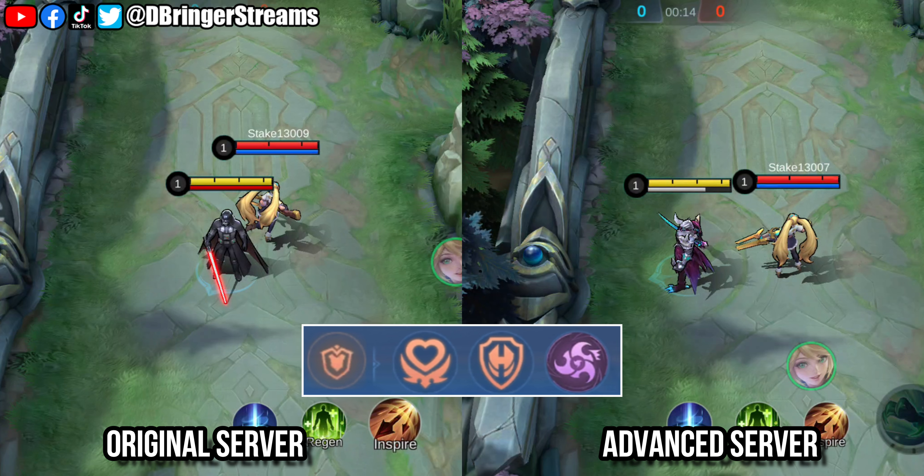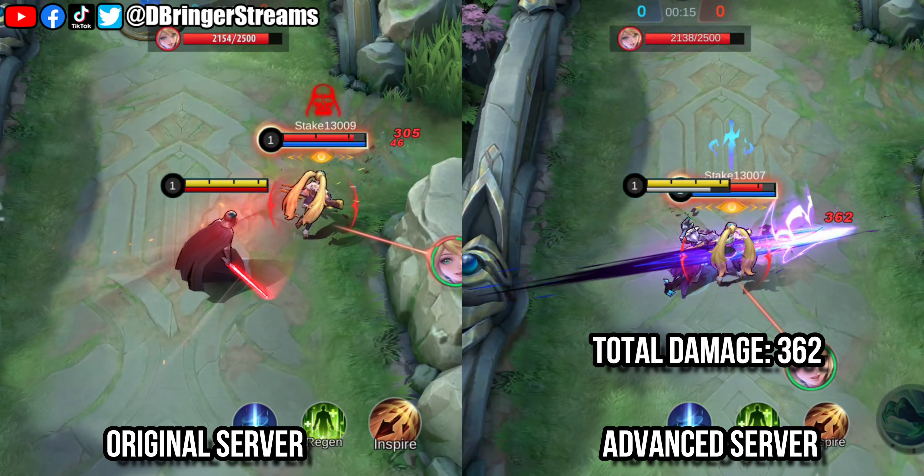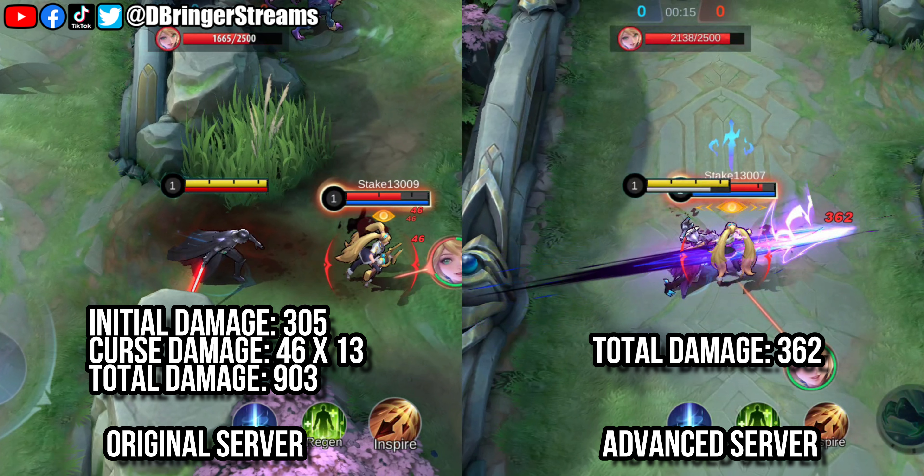Let's go ahead and test Argus' second skill, Meteoric Sword. To keep things balanced, we equip them again with the same emblem set so that their damage output is not affected. Let's test both versions at level one to find out who has a stronger edge on the early game. At level one, the original server version won by a landslide — however, that is only against players who are foolish enough to move around after getting jabbed by Argus' Meteoric Sword. Let's now test Meteoric Sword when Argus is equipped with items.